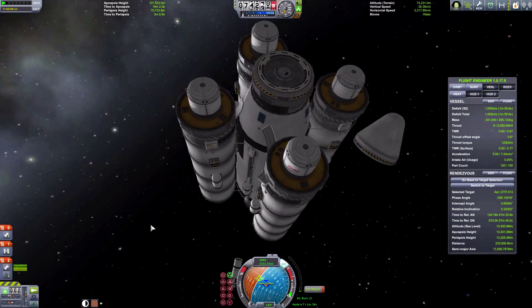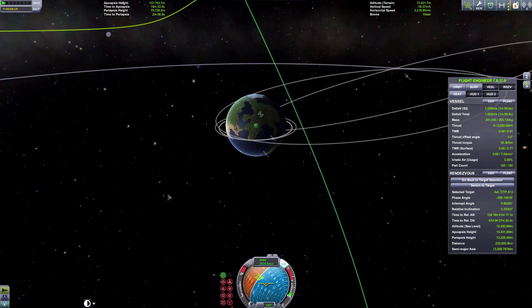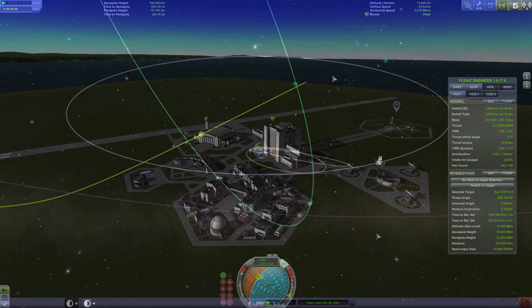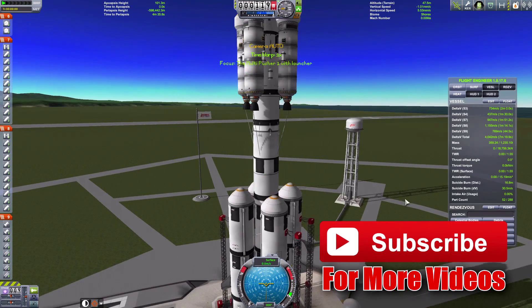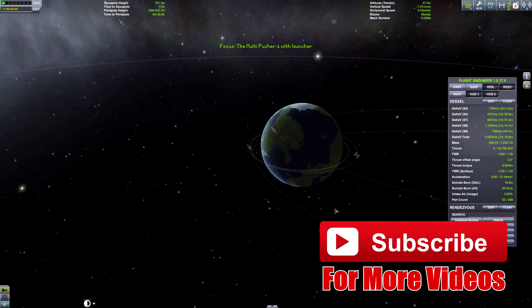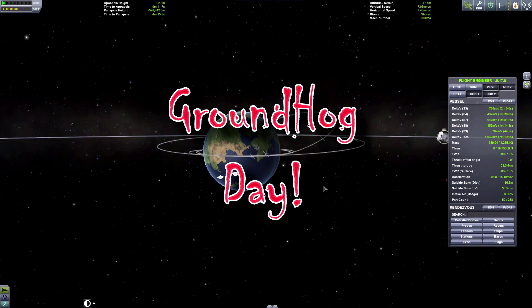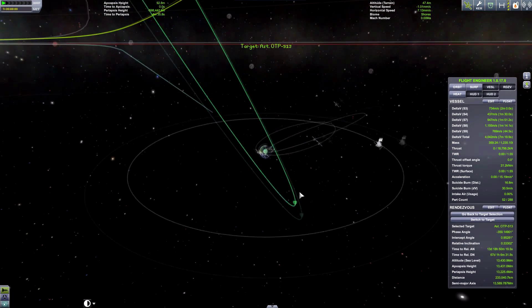However, we've got problems - the fairing is still stuck and my orbit has disappeared. Where has it gone? Things have clearly gone wrong. I go back to the KSC and there's a space probe on the launch pad - what is happening? I think it may have duplicated itself. Leave a like if you enjoyed this video and subscribe for more. But I just launched that probe - why, game, why? Anyway, I'm going to engineer the crap out of this - reference to The Martian.